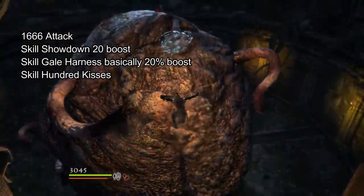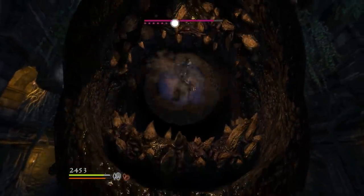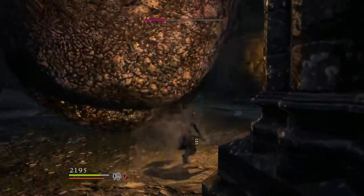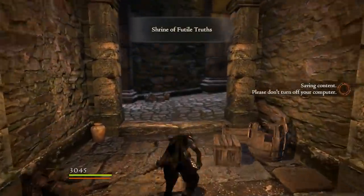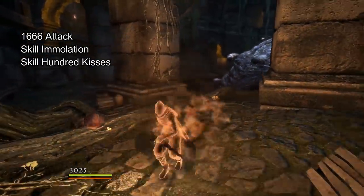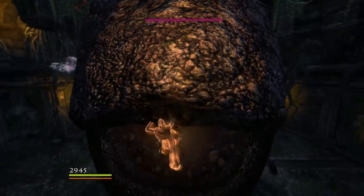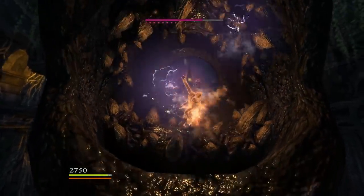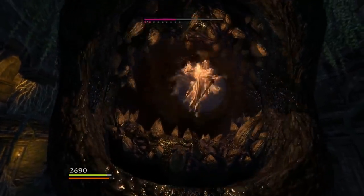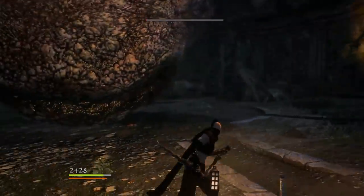This is Assassin with 1666 attack. He just used two skills and he's got Gloves of Might, and he could not finish a set of 100 Kisses. Even if he did, he still would have needed to hit the eye at least one or two more times. Magic Archer: 1666 strength, using one skill, Gloves of Might, and 100 Kisses as well. That's one set of 100 Kisses and he still needed to do a little bit more.